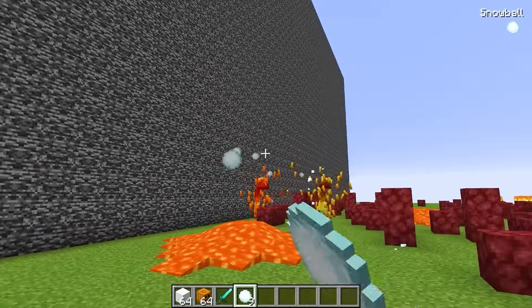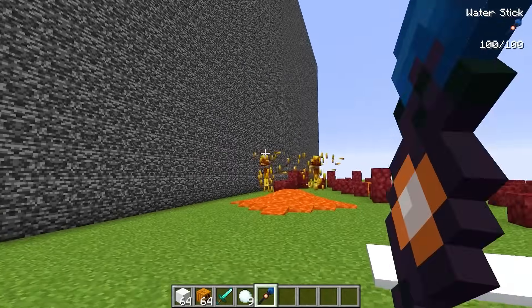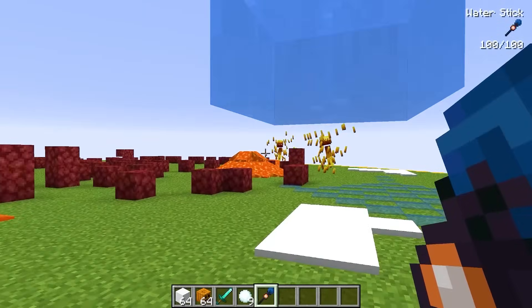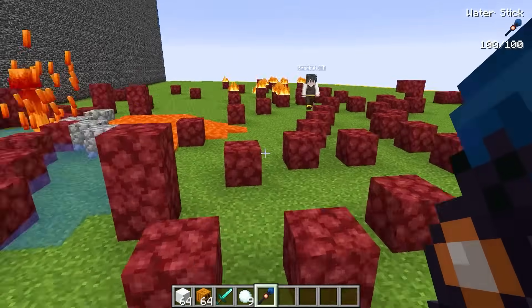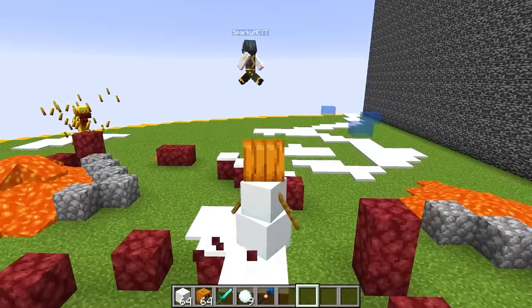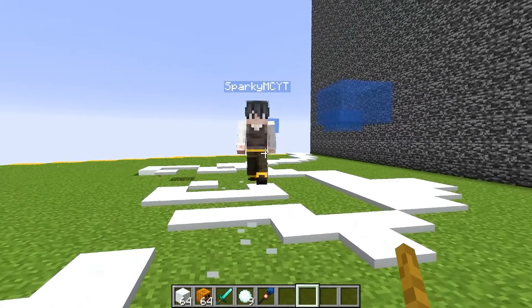We're getting a little bit of damage on these guys. But for an even better troll, let's throw a bunch of water on them with this water wand. And this is gonna just do constant amounts of damage to all of these mutant blazes. Wait, what's happening to my mobs? Sparky's realized. Has he even seen that there's a snow golem now? Why is there so much snow? That's not supposed to happen. This is so funny. And now he's trying to mine the snow.